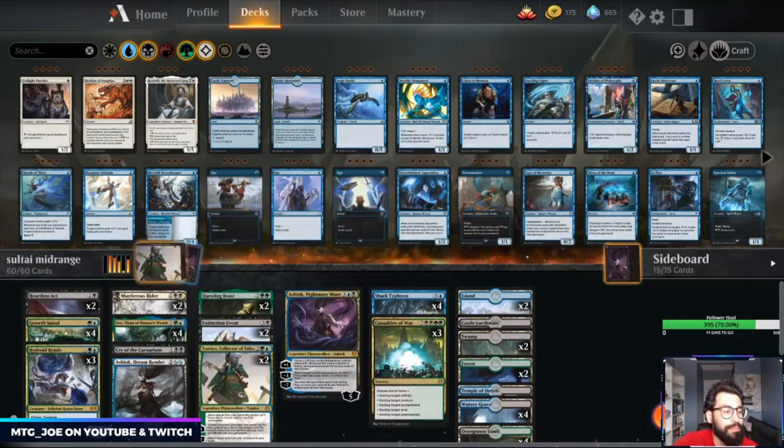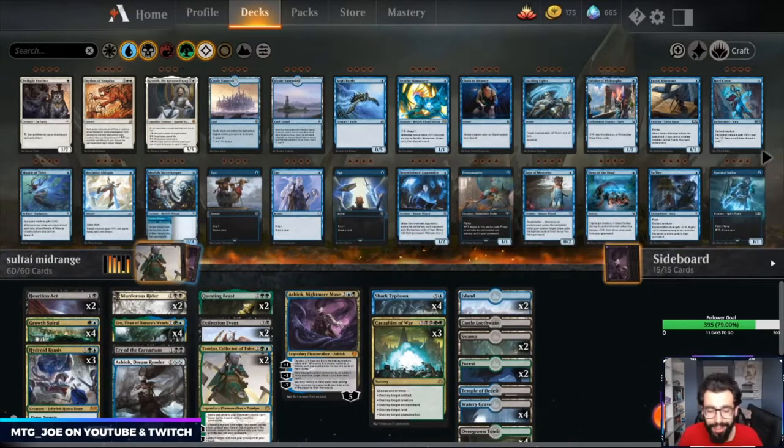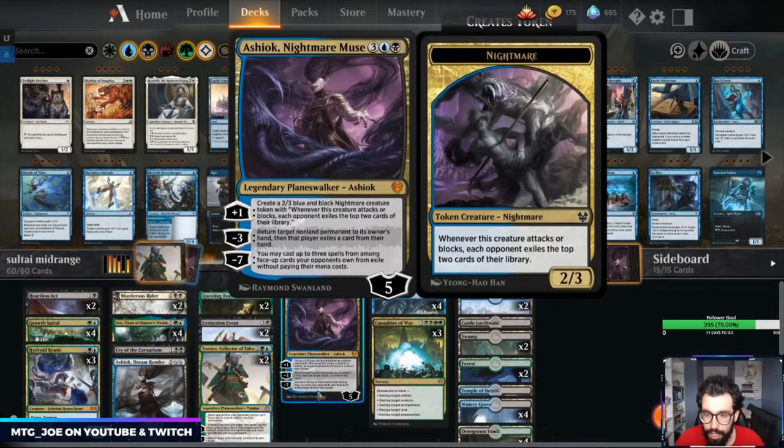Welcome back, MTG Joe here, playing a 60-card non-Yorion deck. This is a Sultai — green, black, blue — midrange ramp deck, kind of a Casualties of War style. I've seen some of these with Yorion. I took the original list off an MTGO dump and I've been tweaking it all day. Currently five and two with this list. The one change I made before jumping in was swapping Ritual of Soot for an Ashiok — I want to test that out.